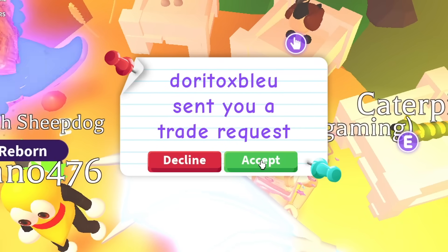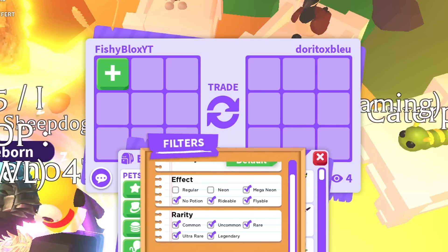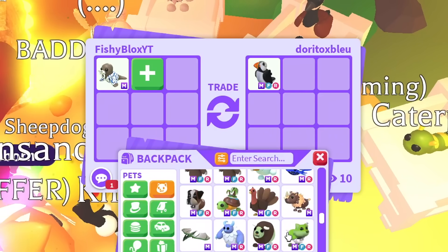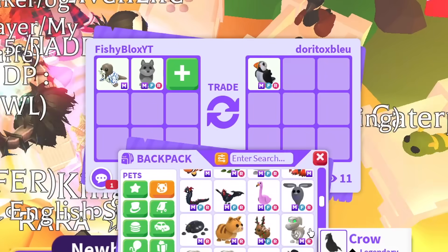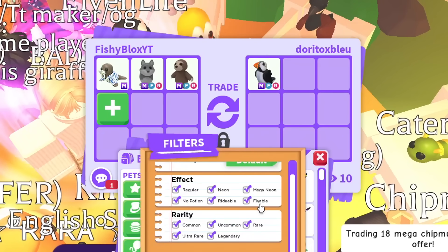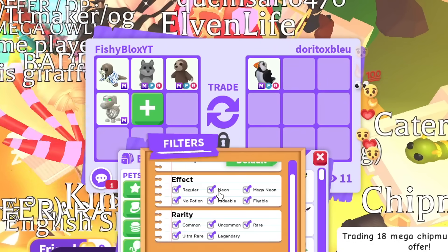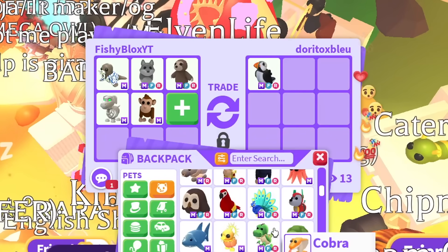On to the last filter — mega neon only, removing regular and neon. I spotted a mega puffin and want it. I'm adding a mega sloth, and I'll also do a mega white halloween skeleton dog and a mega monkey. My filter keeps resetting which is frustrating. I only want to give repeat pets I already have — I'll do a mega rock as well.